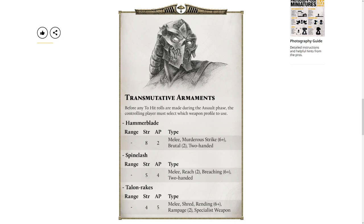Whilst a weapon does not a good unit make, it certainly helps, and the hammer blade stat line here is one that really screams out to me as someone who's very caught up with the obsession of hammers at the moment in Heresy for my Emperor's Children. Having a built-in Strength 8, AP2, Murderous Strike, and Brutal Weapon — that's beautiful.